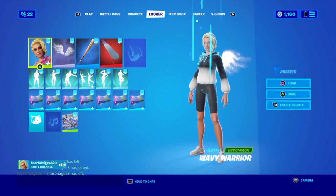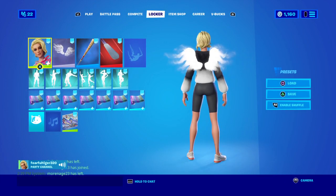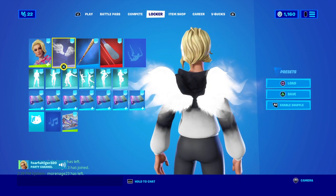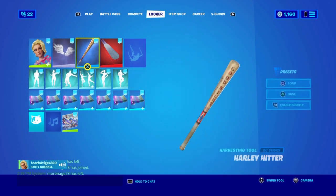Then we got this one, which is black and white with the white — these are called Perfect Wings — and then we got Harley Hitter.